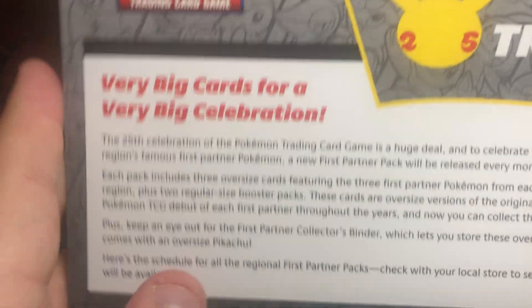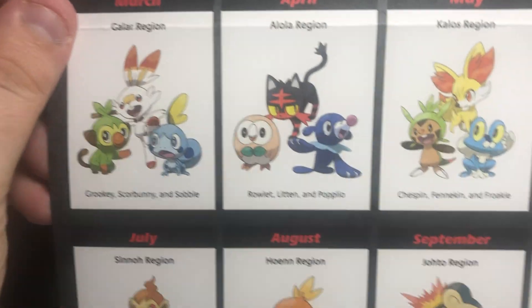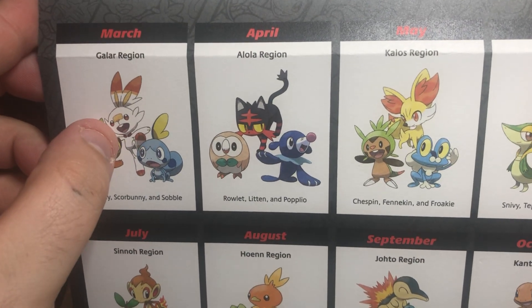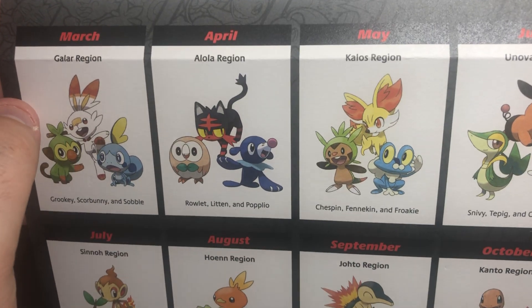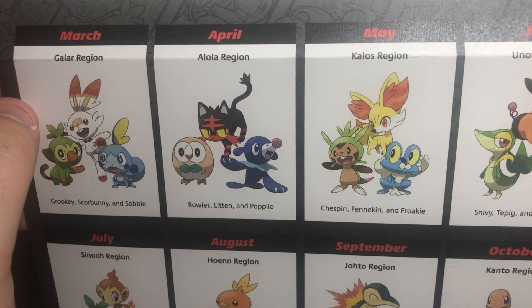You also get this little calendar here to show you which Pokemon are gonna be in each month. This month we're in the Galar region, so you get Grookey, Scorbunny, and Sobble. Next month for April will be the Alola region with Rowlet, Litten, and Popplio.